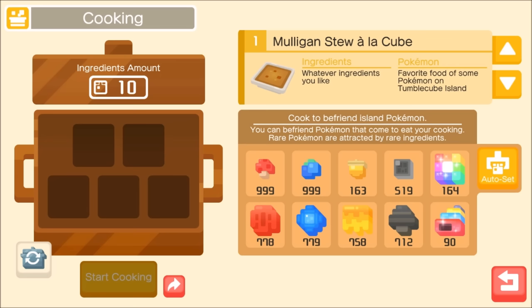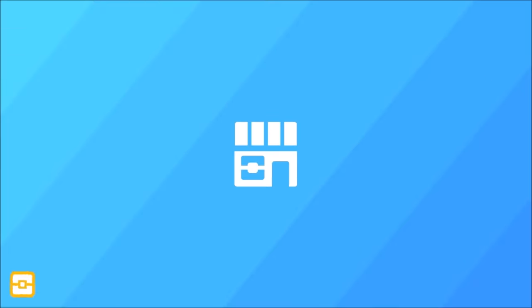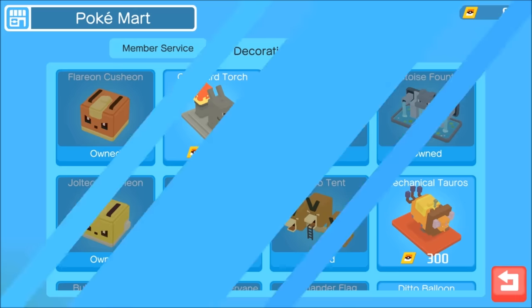The bronze cooking pot gives a decent level advantage — if you use it early and get a level 20 Dratini when your team is only level 15, that's very nice. For mostly blue ingredients, you can actually target Dragonite by going to the shop and focusing on blue decorations — the Cushion and the Blastoise Fountain. You can spam Dratini recipes until you get one you like and then evolve it into Dragonite. That's one of the most optimal ways of getting Dratini.